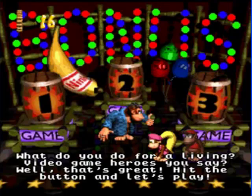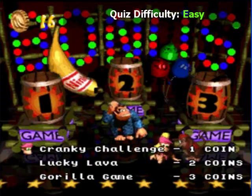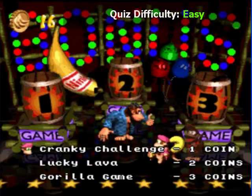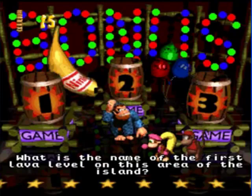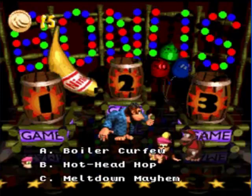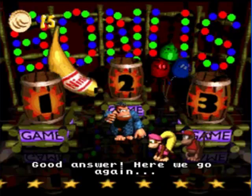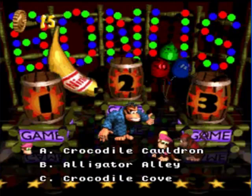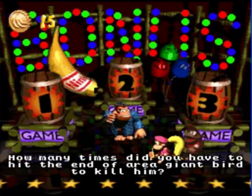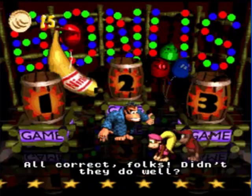And now we got Swanky's Bonus Bonanza. Your game up pretty quick. What do you do for a living? Video games hero, you say? Well, that's great. Hit the button and let's play. Thank you for being Mr. Fourth Wall Broken. And then we get Cranky's Challenge. What is the name of the first lava level on this area of this island? It's not Boiler Curfew, even though that is a very good name. Hot Head Hop. Good answer. What is the name of the area of this island? Crocodile Cauldron, not Crocodile Cove. Alligator Alley - I don't see any alley here. How many times did you have to hit the end-of-area giant bird to kill him? Four. Fuck yeah.